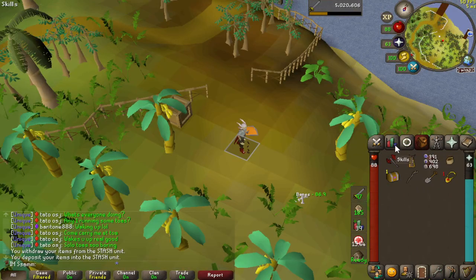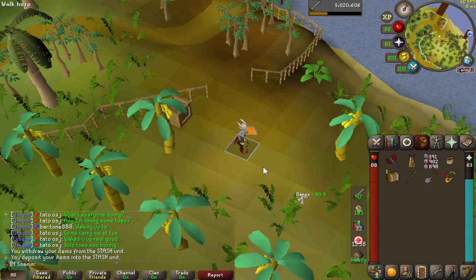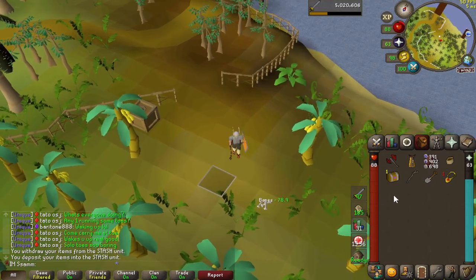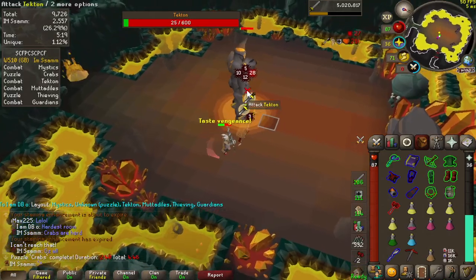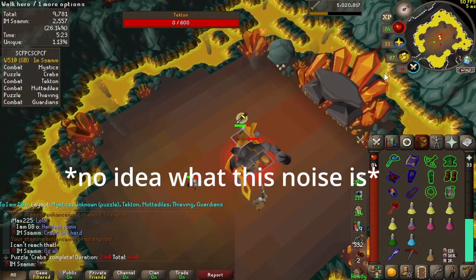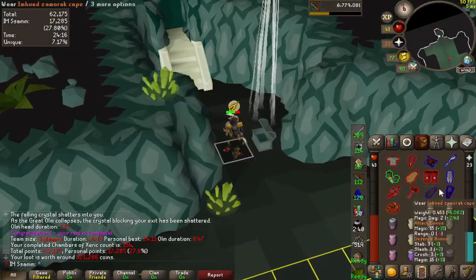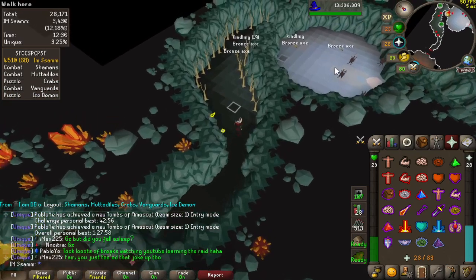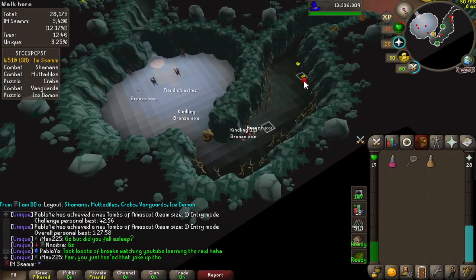We've got a hard casket from the green dragons. We are all finished up with green dragons now, so that's all good. I'm going to go do a bit of construction tonight and see if we can get to 90. But first we're going to open up the hard caskets and see what we get.